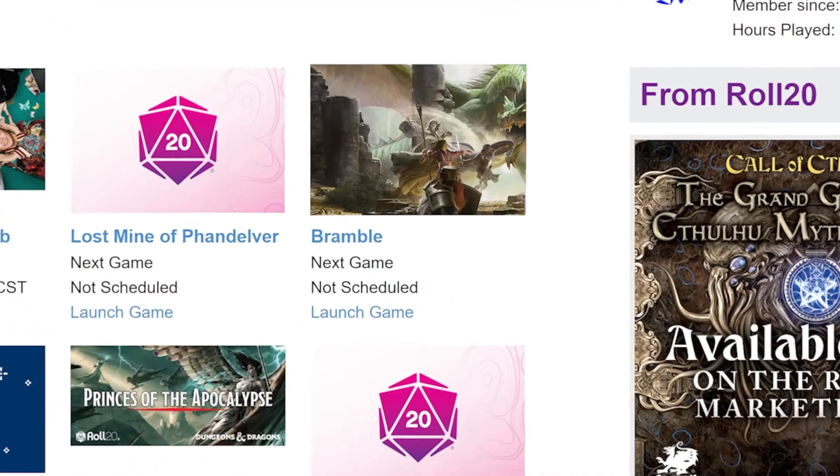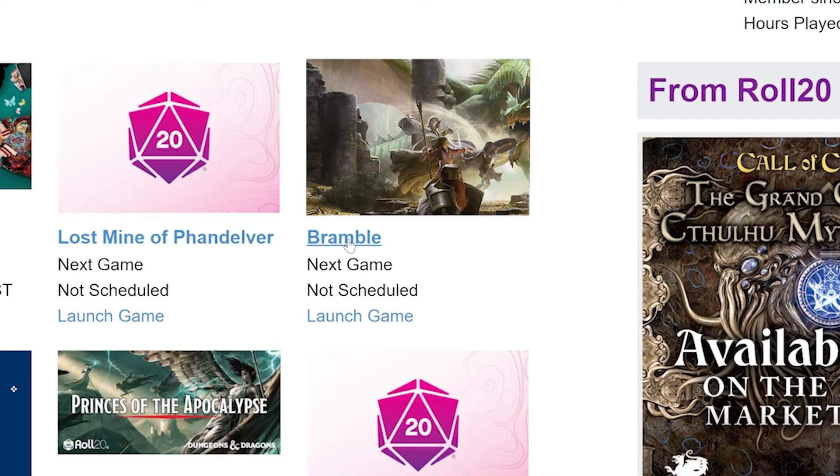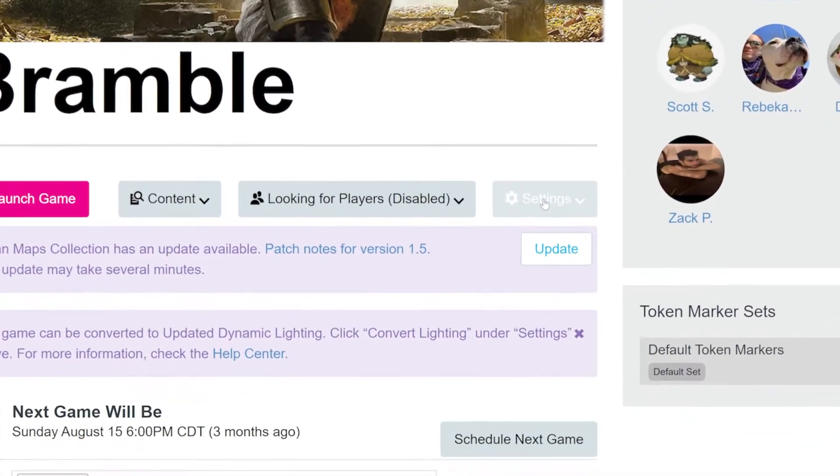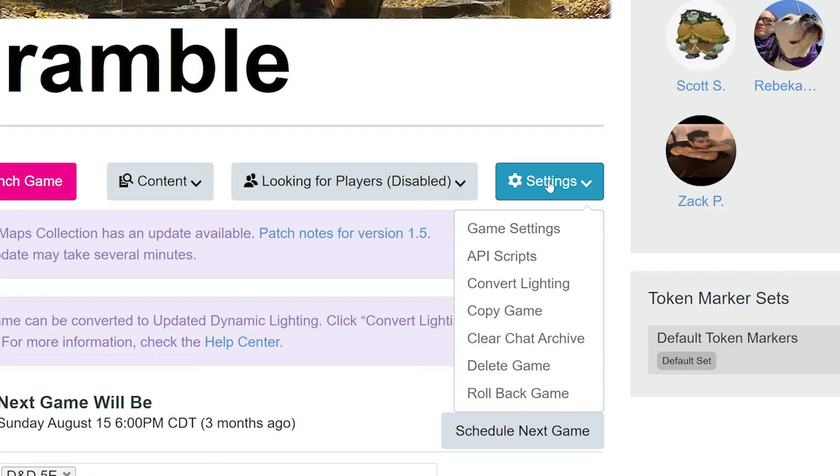To do so, click on the name of the game you want to grant access to on your homepage. Now below the name of the game, click the settings button on the right — the one with the gear wheel on it.